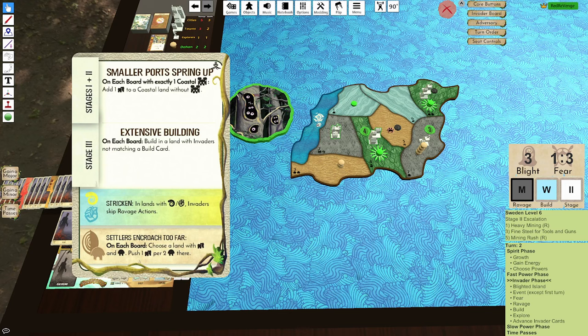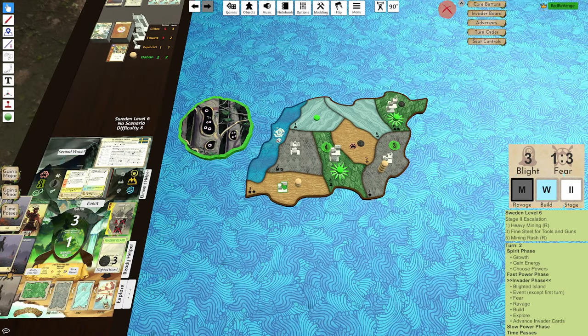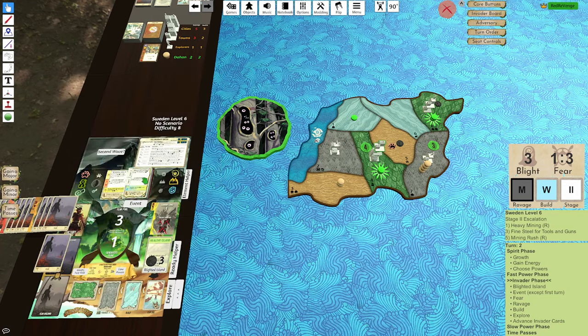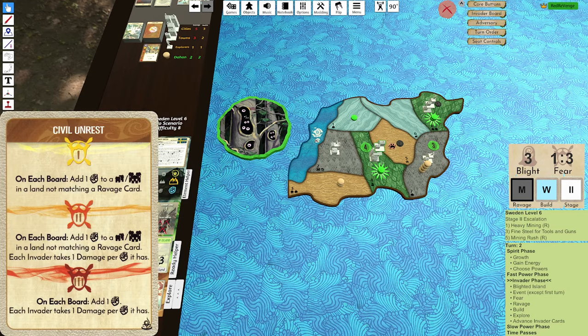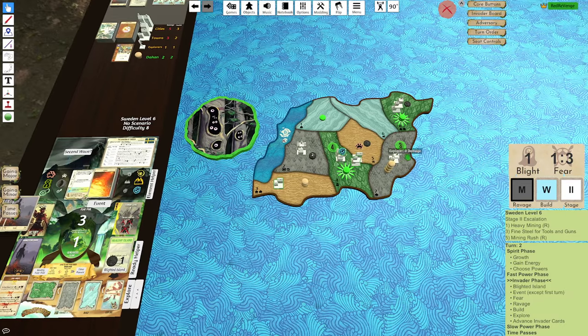Events — what do we get? I guess I could add the Town, and then the Town gets pushed. With the Dahan part here, cards. If I get a Strife — if I get a Strife here, it would Stricken Ravage. Cancel. Strife there. Single Ravage, but added the extra Blight. I got a Mining Rush. That's Sweden five.